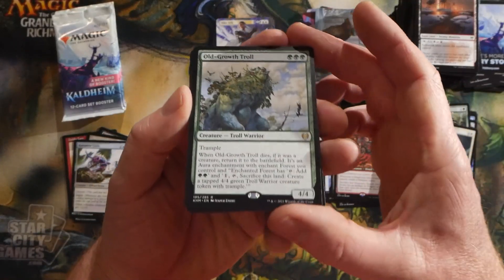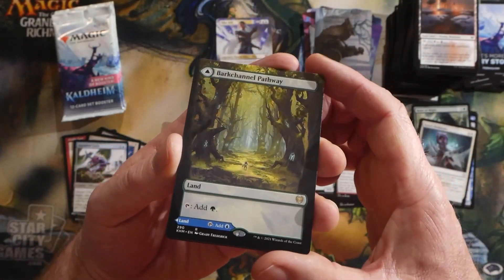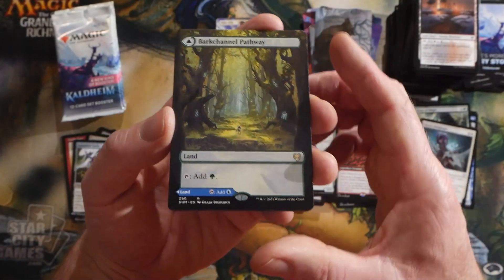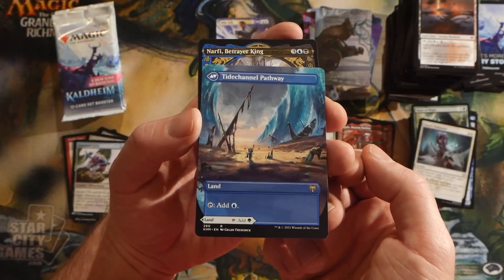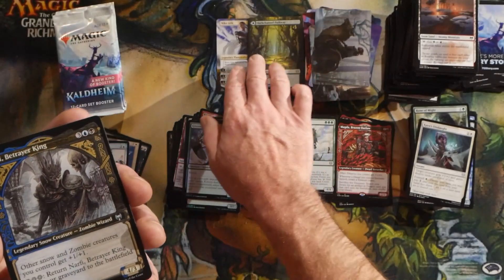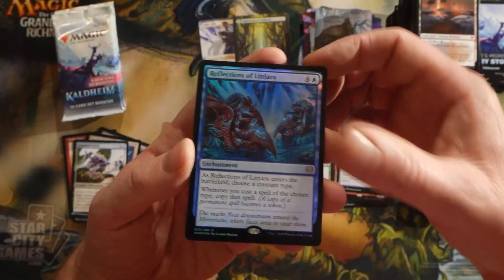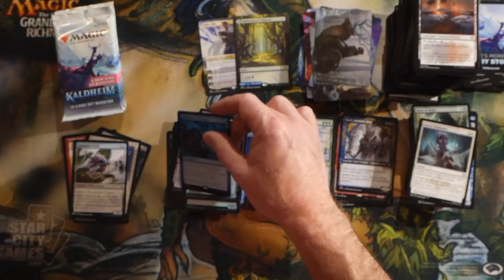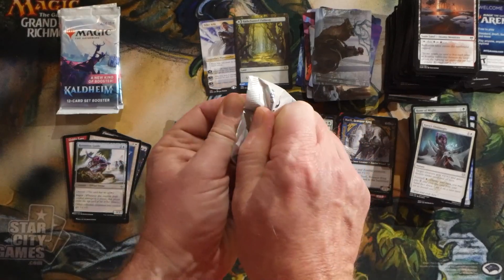Old-Growth Troll — I actually really like this guy too, I think he'll definitely make some appearances. And then we have a Barkchannel Pathway borderless, which has the Tidechannel Pathway on the other side — nice to get another borderless card. And a foil Reflections of Litjara.